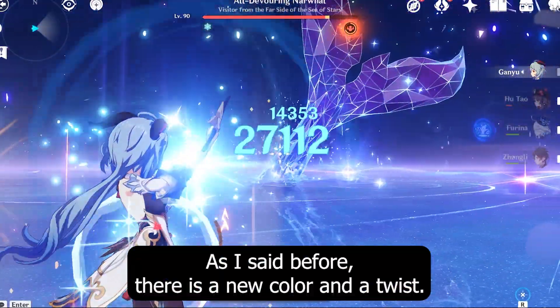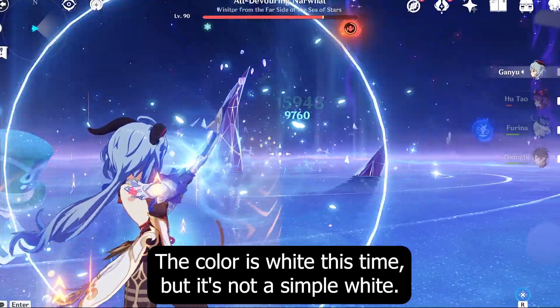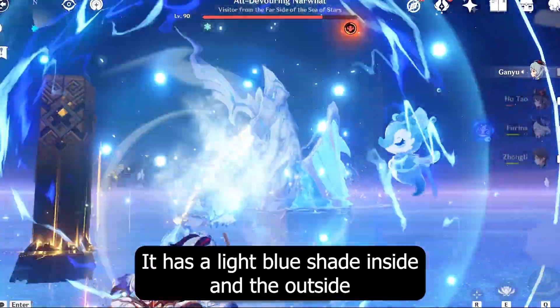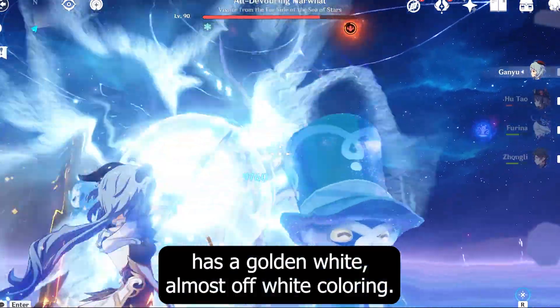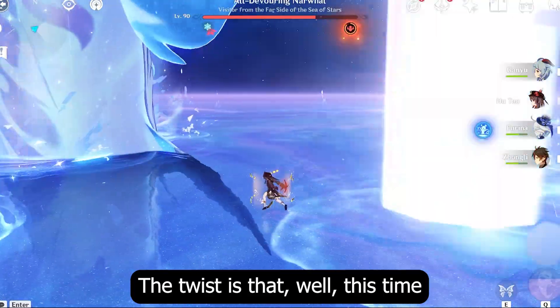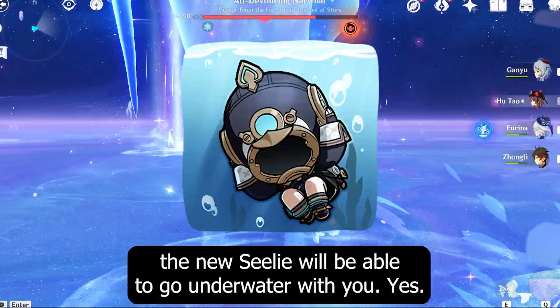As I said before, there is a new color and a twist. The color is white this time, but it's not a simple white. It has a light blue shade inside, and the outside has a golden white, almost off-white coloring. The twist is that this time the new Seelie will be able to go underwater with you.